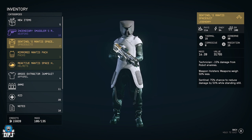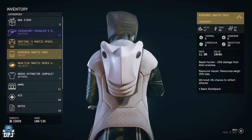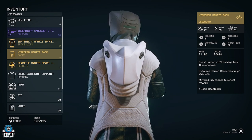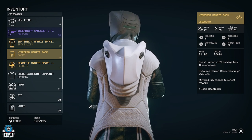The suit is what we're looking at first. It's a quest called Mantis, so you look like a mantis. The Sentinel's Mantis space suit gives you: Technician — minus 15 damage from robot enemies; weapon holsters weigh 50% less so you can carry more; and Sentinel — 75% chance to reduce damage by 50% while standing still. The backpack is legendary too: Beast Hunter — minus 15 damage from alien enemies, resources weigh 25% less, and 4% chance to reflect back attacks. It's also a boost pack.